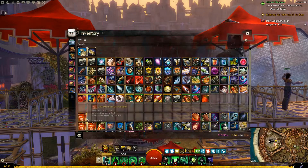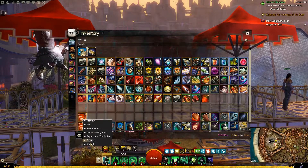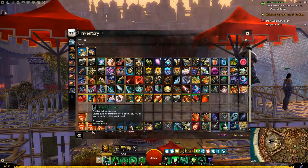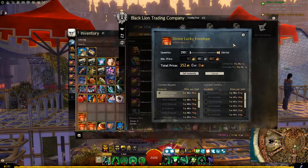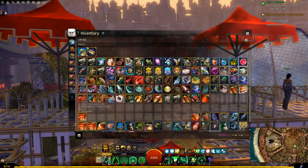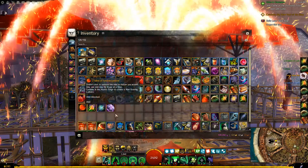That is on top of a base of 226% magic find. In total we have two stacks and 62 envelopes to open — that's 787 gold worth of envelopes. So here we go, let's see what we get.